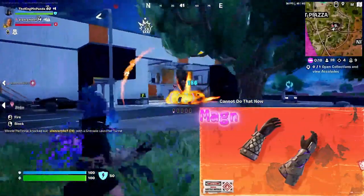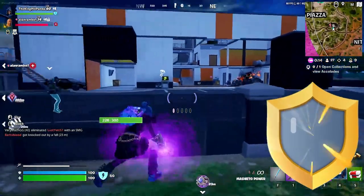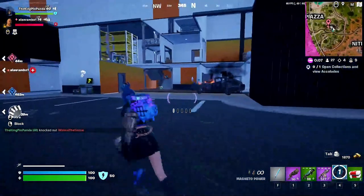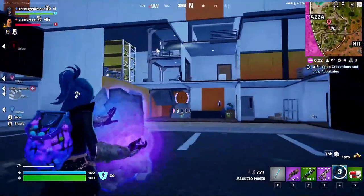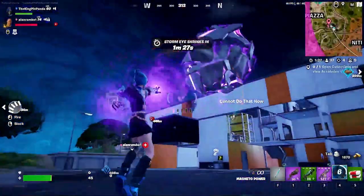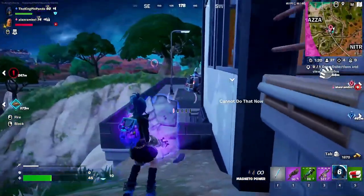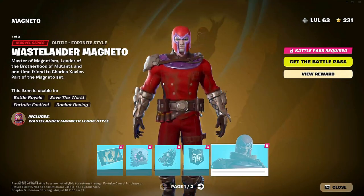Starting off, we're going to be looking at the new Magneto gauntlets, which are very OP. As you can see, you can bring up a shield which can deflect a certain amount of damage. You can also bring up chunks of ground and start throwing them at enemy players, which is amazing against enemy vehicles — very popular this season. They also give you a little bit of extra sprint, make you run and swim a bit faster, jump a bit higher, and climb a bit faster. I highly recommend grabbing those if you see them drop.